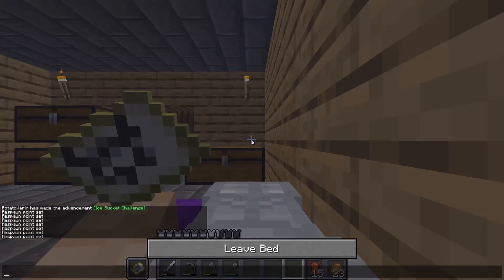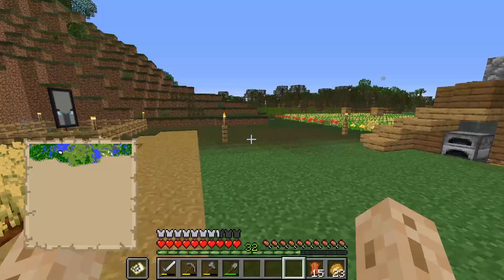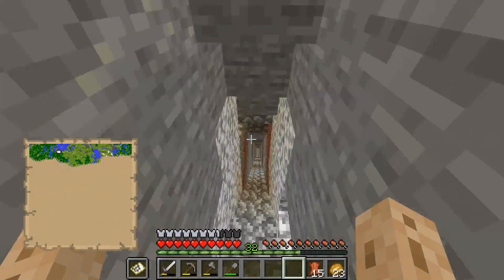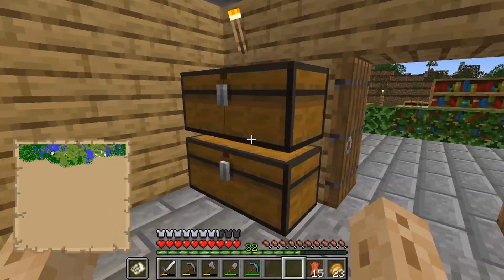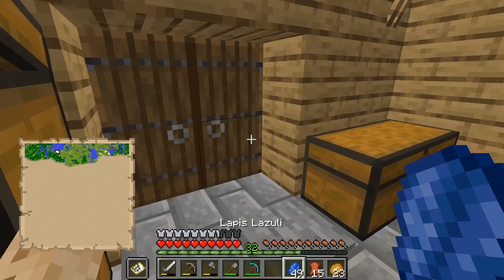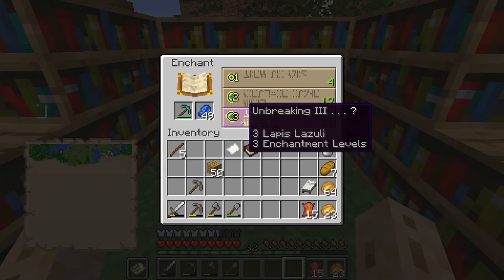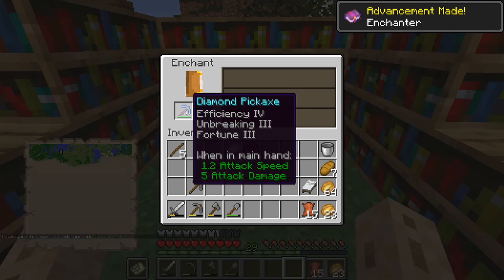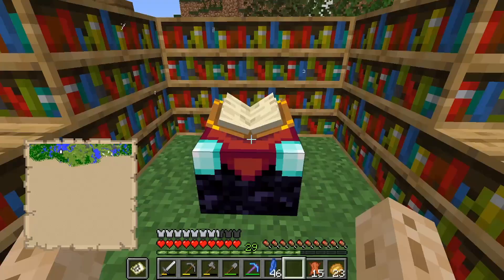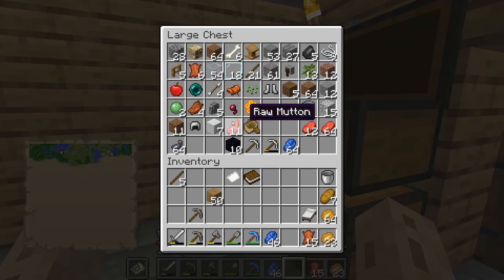I need an enchantment table for that matter. I'm going to go back down to my mine, grab a diamond pickaxe. These next few episodes are going to lead up to a big episode. Fortune three, unbreaking three, efficiency four — this has to be one of the best enchantments out there.